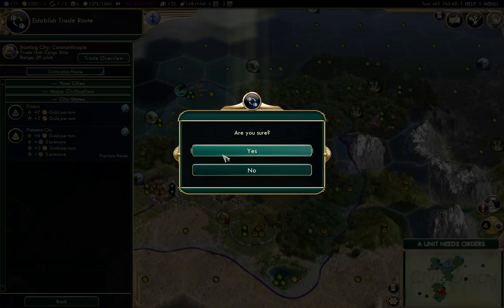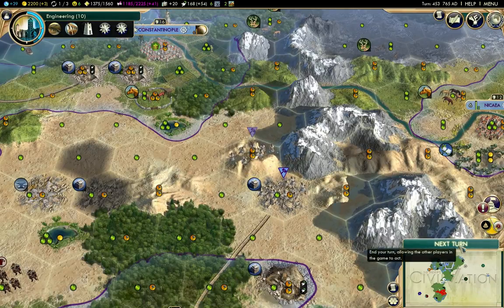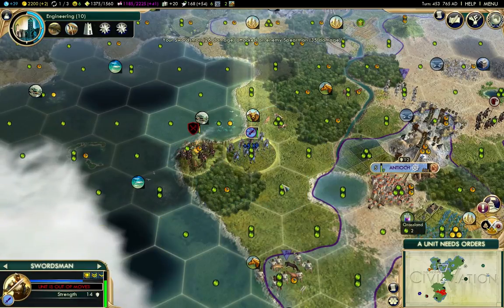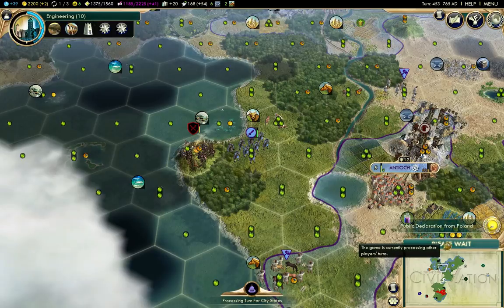Panama again because it has the largest gold contingent there. That's gonna take a couple of turns, which is fine. The culture from clearing those things is well worth it.